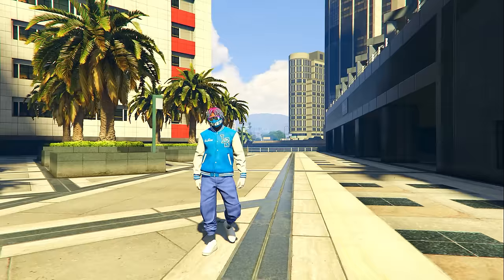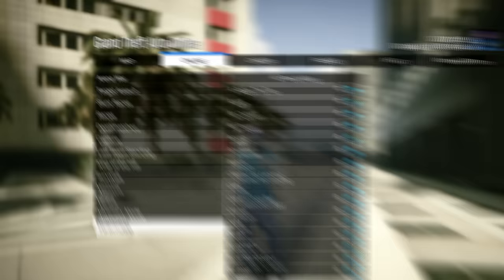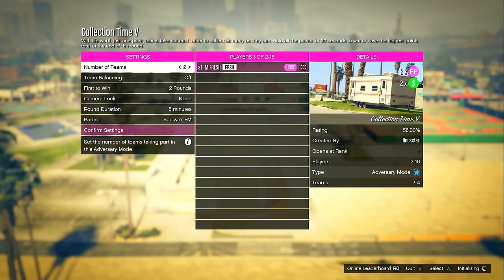For the fourth money method, I'm showing you something literally any player can start and do in GTA 5 Online. Open the pause menu, go to Online, then Jobs, then Play Job, then Rockstar Created, then Adversary Mode. Look for the adversary mode called Collection Time, because this game mode is paying double money and double RP this entire week.